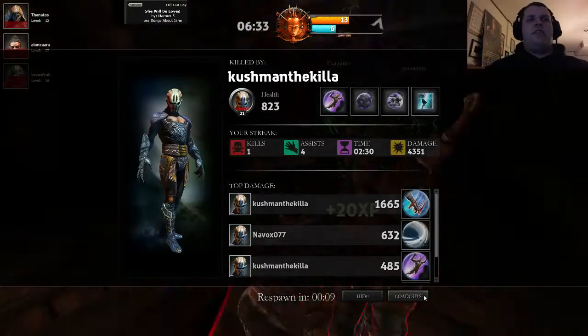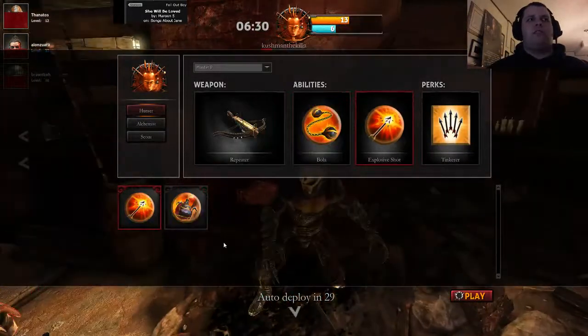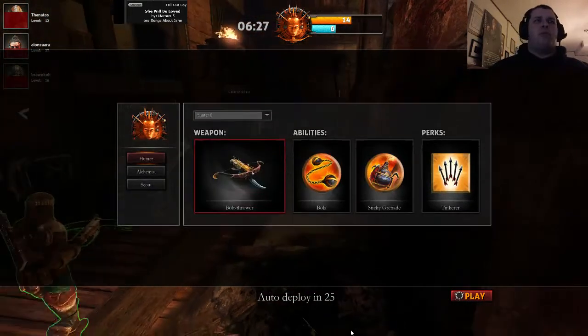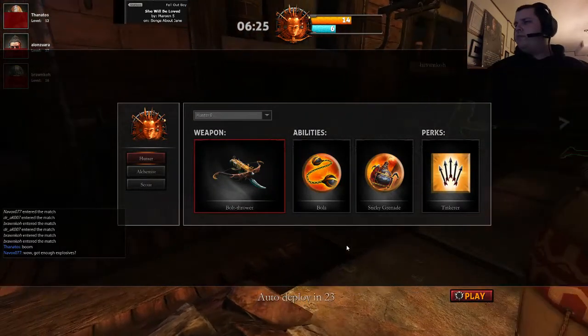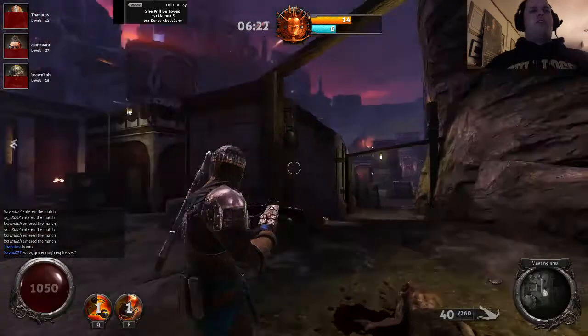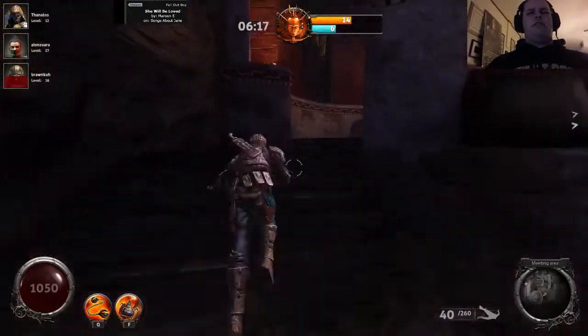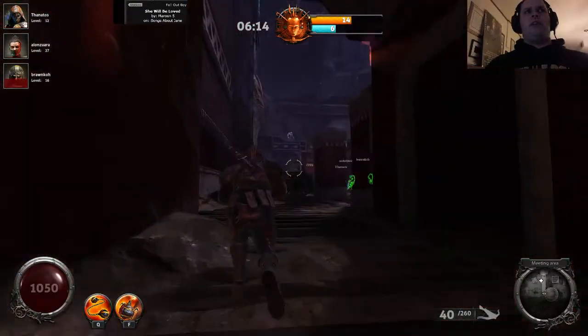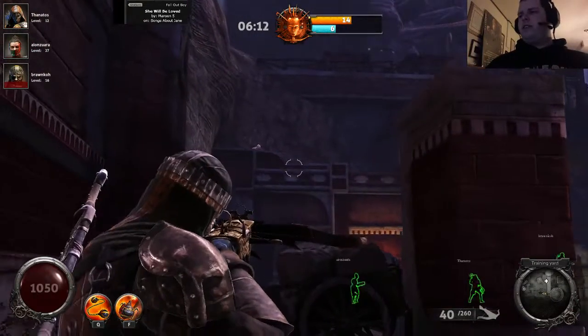He's got a few different other abilities - I actually don't have them just because I've not used them. But I do have the sticky grenade and I will use the bolt thrower. They do have a two-minute cooldown. The bolt thrower has 36 shots.